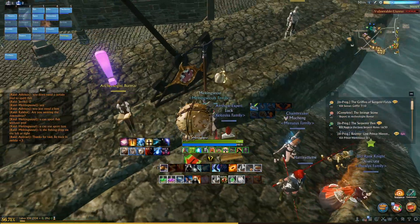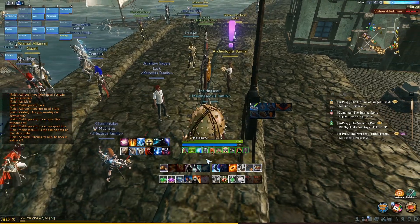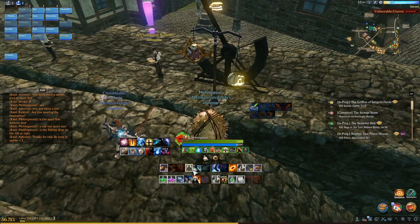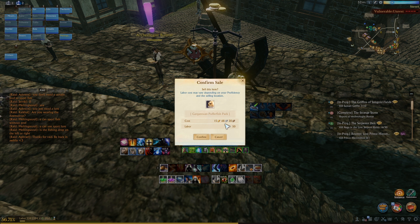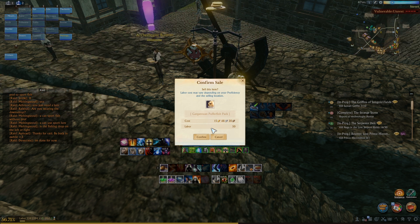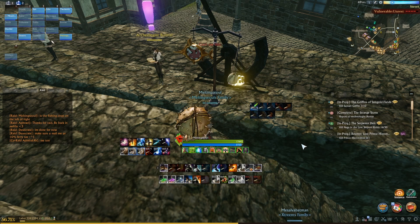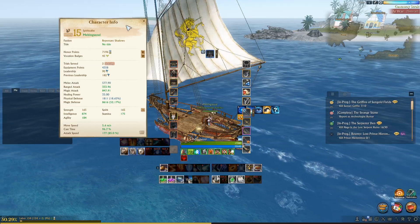Let me see how much this gargantuan puffer fish is worth - it's worth 15 gold for 50 labor. That's not bad, not great, but as I level up my fishing the labor cost is going to decrease and it'll be a lot more profitable. Right now 15 gold for literally about 10 minutes out at sea is really not that bad, so I'll take it.